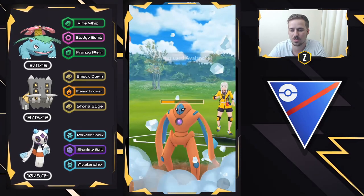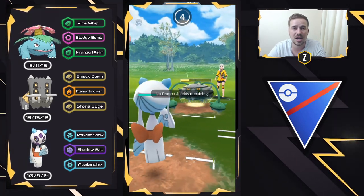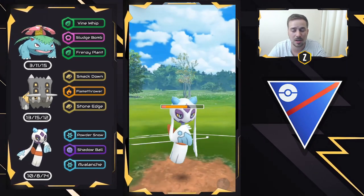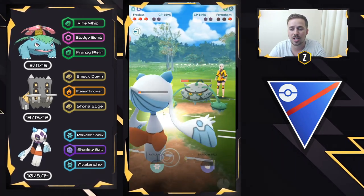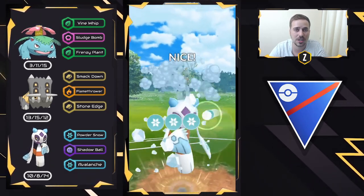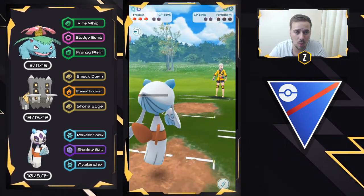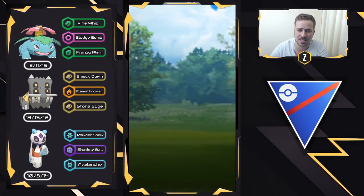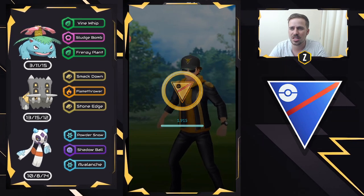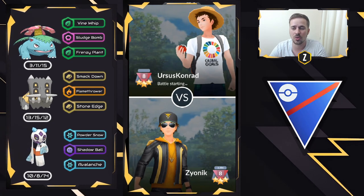That is going to be a good first game. Now we're going to see quite a few lead losses towards the tail end of this video to showcase the ability to flip matches with Froslass. Some of these first ones were more neutral or lead wins — maybe wins you didn't know were possible.